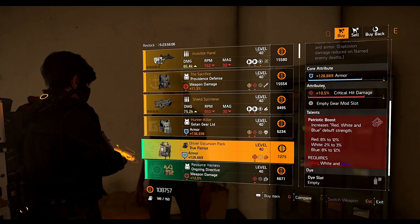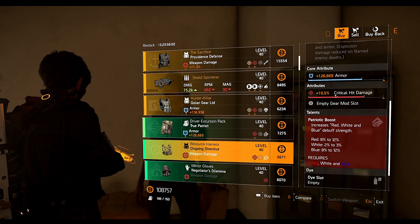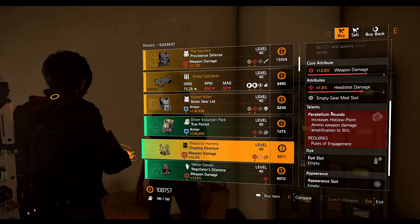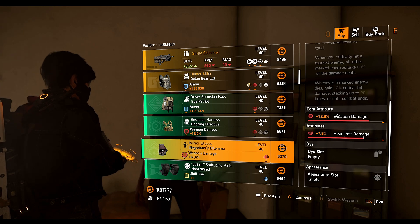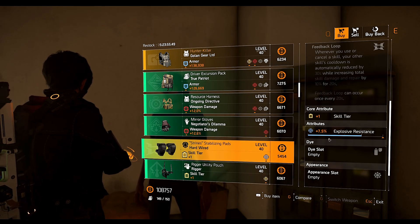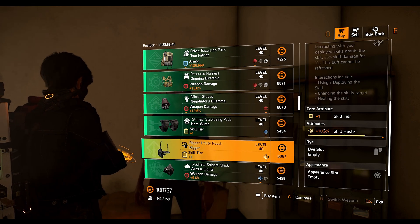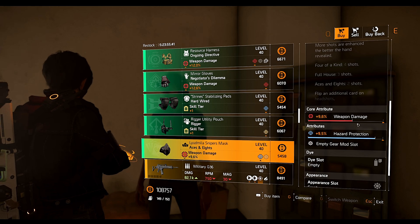Next we have the True Patriot backpack with armor and 10.5% crit damage. Then the Ongoing Directive chest piece with 12% weapon damage and 7.6% headshot damage. We also have the Negotiate Dilemma gloves with 12.6% weapon damage and 7.8% headshot damage, and the Hardwire knee pads with 7.5% explosive resistance.